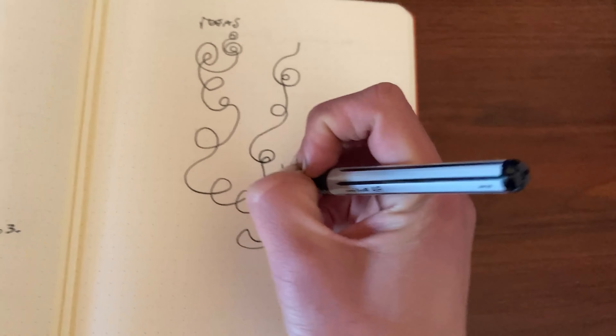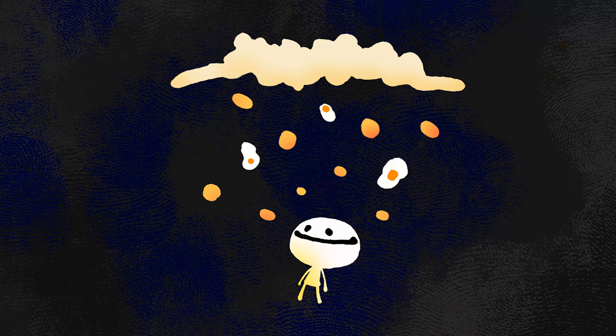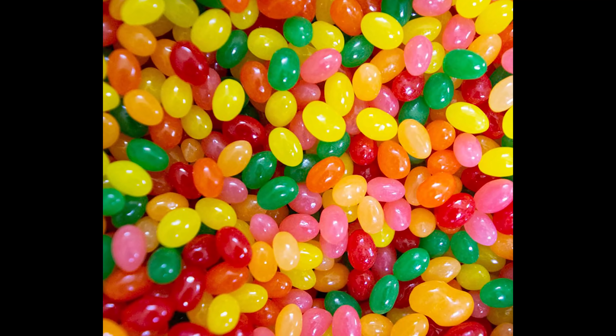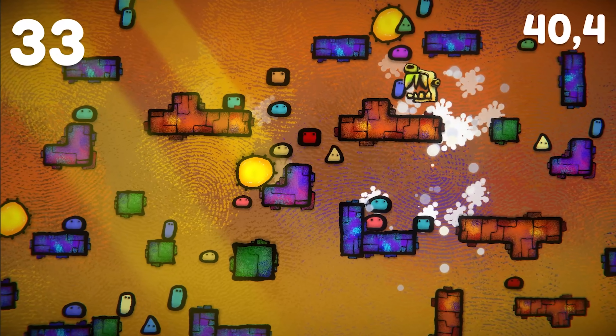So I completely changed the gameplay idea and decided your little white bean needs to eat all the poor jellies before a timer runs out. Cherry on the cake: fleshy golden eggs would fall from the sky, and if the player collides with these, a bunch more jelly beans will spawn. I called the game Eat'em. I implemented juicy sound effects and a delicious soundtrack, which are the only things I didn't make completely from scratch.